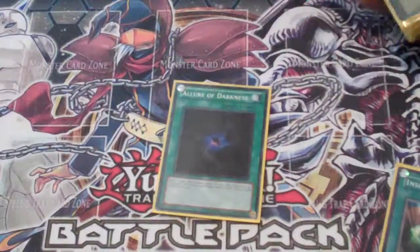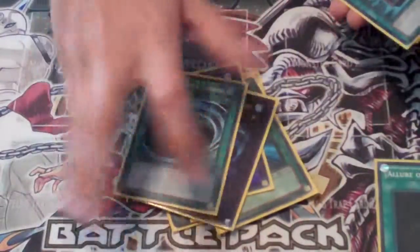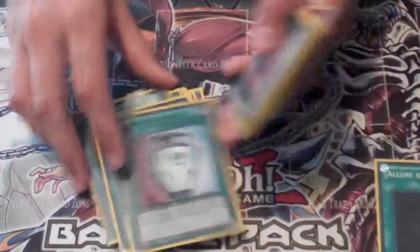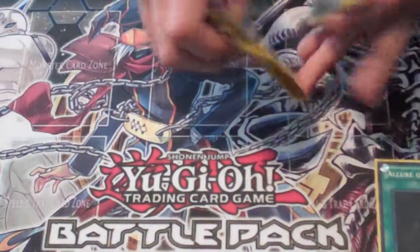One Allure of Darkness — plus two, remove one, standard dark stuff. Dark Hole, Heavy Storm, Monster Reborn. Three MSTs because you really don't want your Dragonflies to be hit. One Book of Moon — oh, you got a Star Foil one, nice. And three Dualities.